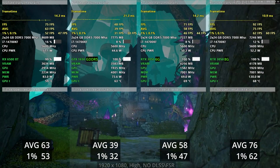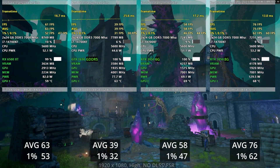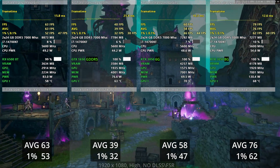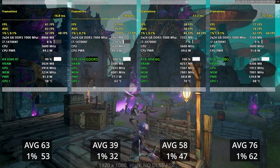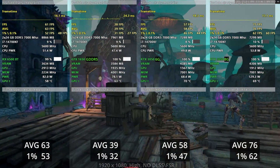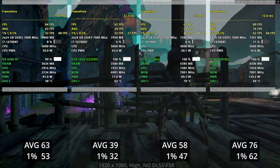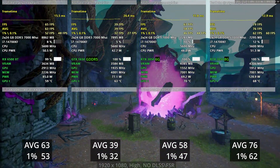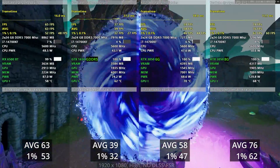In Tiny Tina's Wonderlands built-in benchmark, the 6500 XT wins again, though it's only a minor 10% difference. Looking at VRAM usage between the two cards, there's about an 800MB difference. The settings are absolutely identical, so it seems Nvidia handles VRAM allocation differently than AMD.